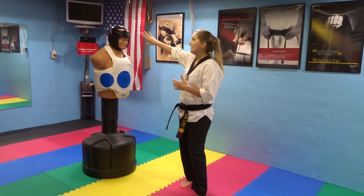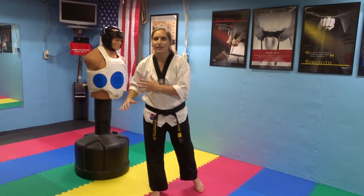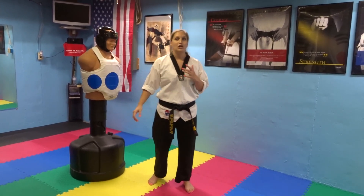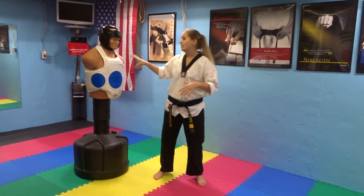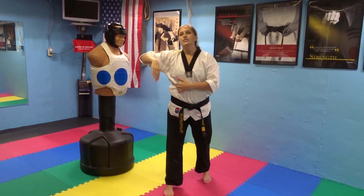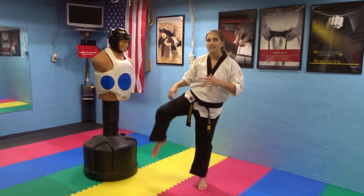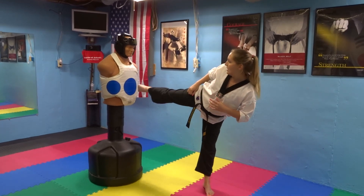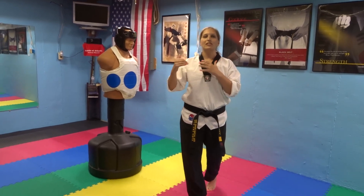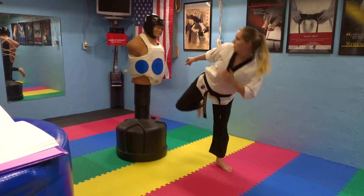The next one is a low-high. You're going to try to make your opponent drop their hands down to block the low kick so that you can hit them with the high kick. You have to get that head kick up super fast, so keep your knee up the whole time. If you kick low and drop your knee, you have to pick it back up to kick high. Low, high.